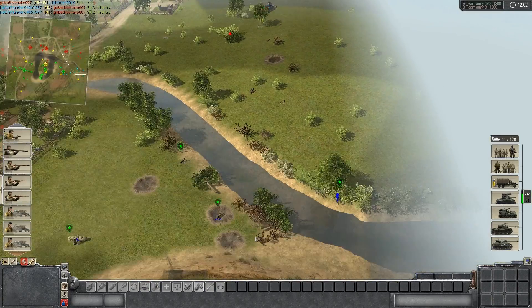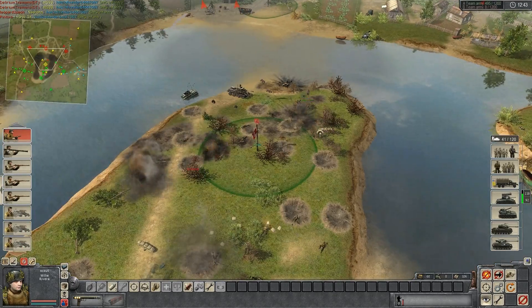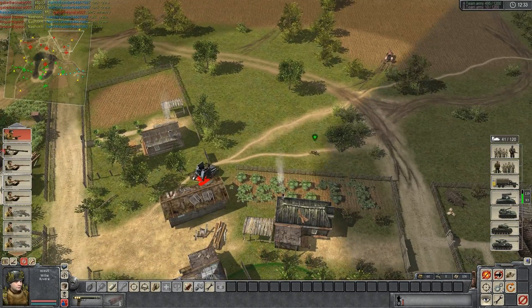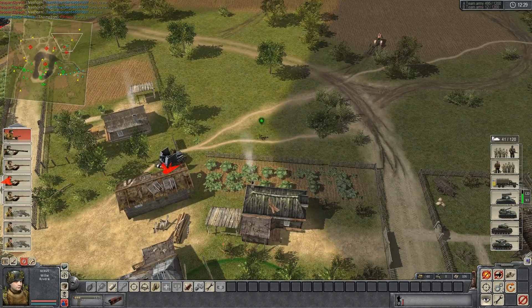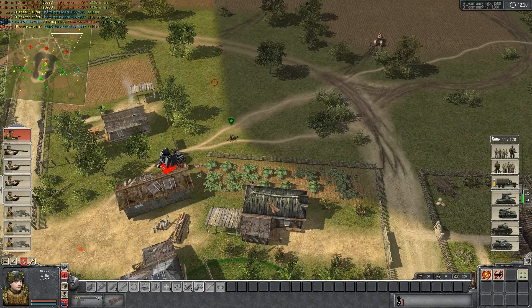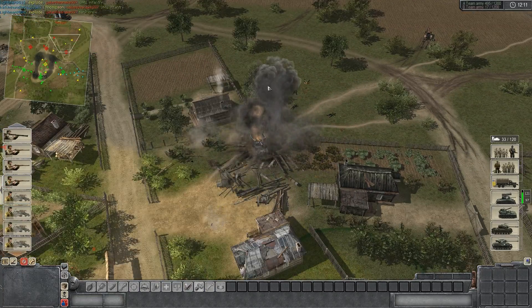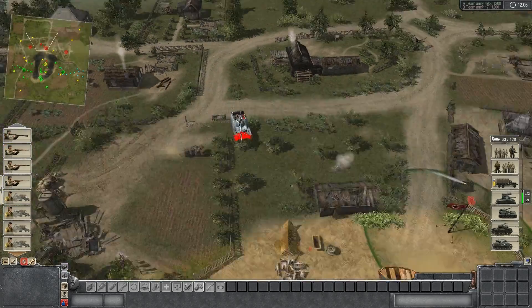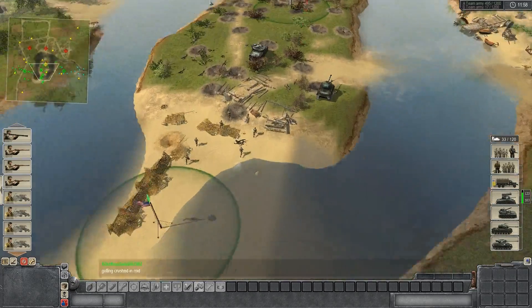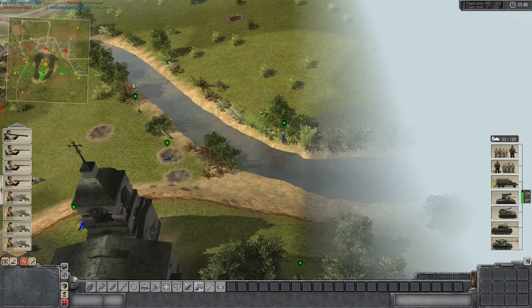They've still got infantry all over the place, a bit too far from our machine gunner to engage. I'm surprised they haven't kept on shelling — they seem to be preoccupied with what's happening in the middle. As you can see, I don't really have too much in terms of defences here — a few infantry, nothing fancy. I need to start taking out their SIGs. I think he's sprinting in infantry. I managed to take out almost all of them including the SIGs, so he definitely paid for himself.